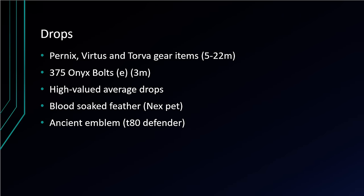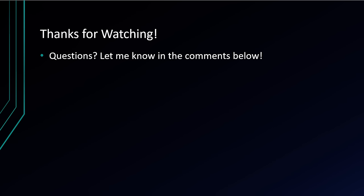So now we know how to solo Nex, but why would you want to? You'd want to solo Nex because she has some of the best consistent drops in the entire game — dropping Pernix, Virtus, and Torva gear items worth between 5 and 22 mil a piece, and very frequently dropping 375 onyx bolts E. Nex is one of the best consistent moneymakers in the game — every drop you can expect between 300 and 600k. Nex also has a pet dropped in the form of a blood-soaked feather, and can drop the Ancient Emblem, which is needed to make a tier 80 defender — but only if you have a tier 70 defender equipped or in your inventory. Anyway guys, that's going to just about do it for this guide — let me know any questions in the comments below and hopefully this helps you solo some Nex. Have a great one, good luck, and peace out.